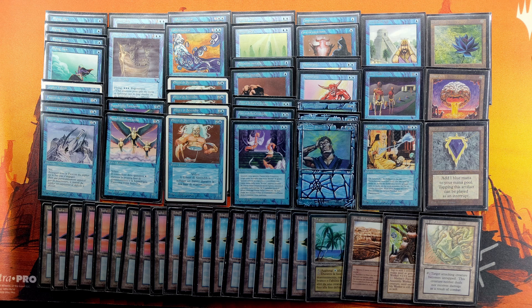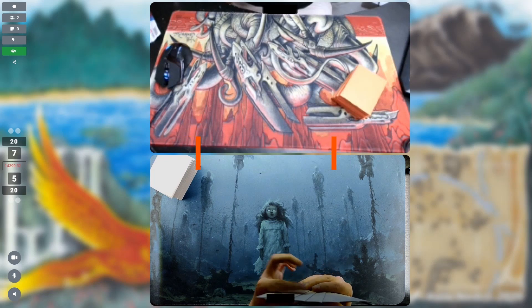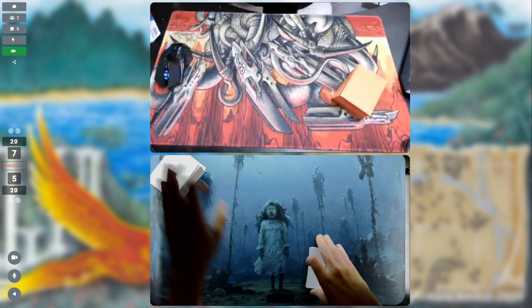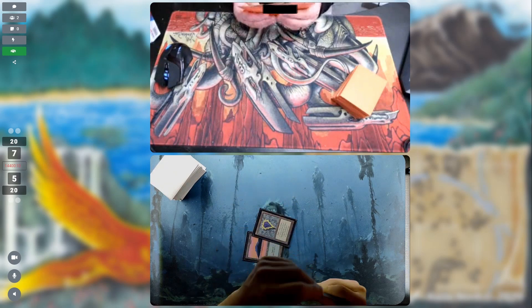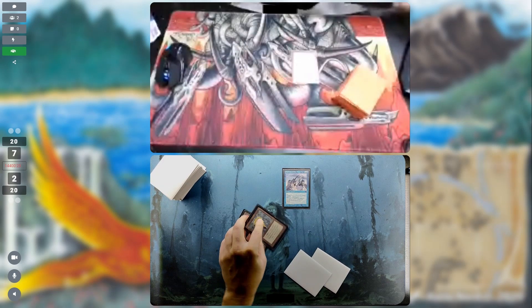Hit that like button and subscribe so you won't miss the thrilling old school games to come. Heading down to game number one — I'm on the play and unfortunately had to mulligan down to five. Two cards going down, and in a deck like this that is kind of difficult. I'm hoping to keep up the speed and get some pressure in early. This starting hand is pretty decent — Island into Mox, that's always a fun start. The Zephyr Falcon is going to start taking in some damage — yeah, that's a 20-turn clock, but if I get any kind of buffs, that's going to do something great.